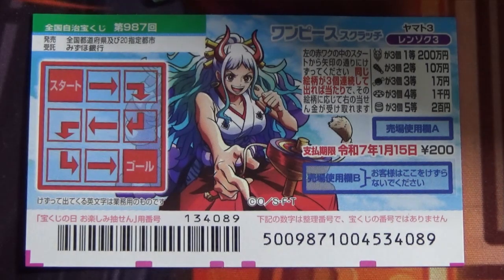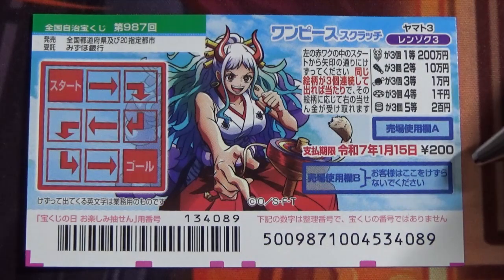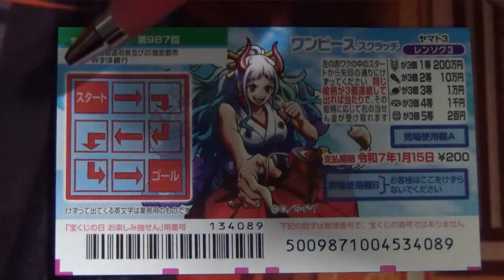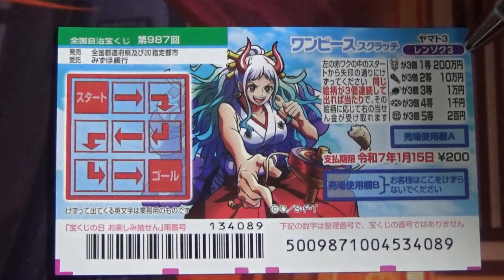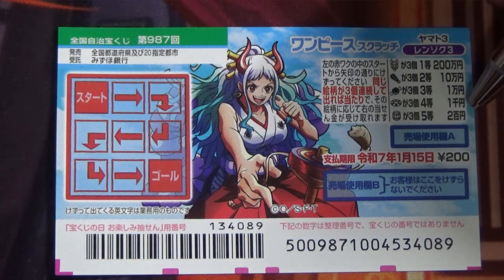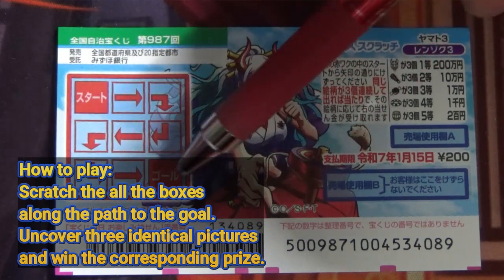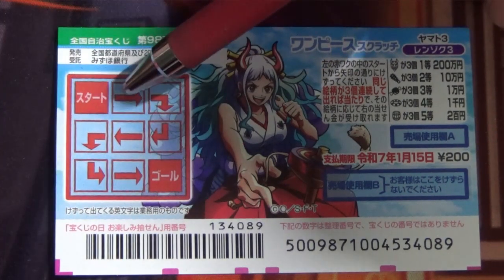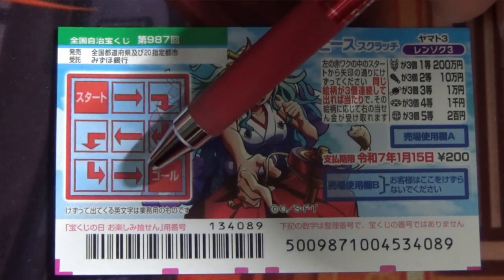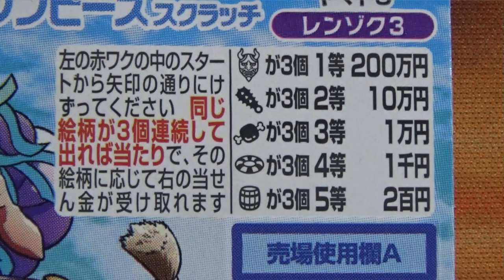The jackpot is Nihakumanen, and a ticket costs 200 yen. This is the scratch area, and these are the pictures you need to find with their corresponding prizes. It says 'Stato' which means start, and 'Goro' which means goal. You scratch each box following this path, and you need to find three of a kind in order to win.